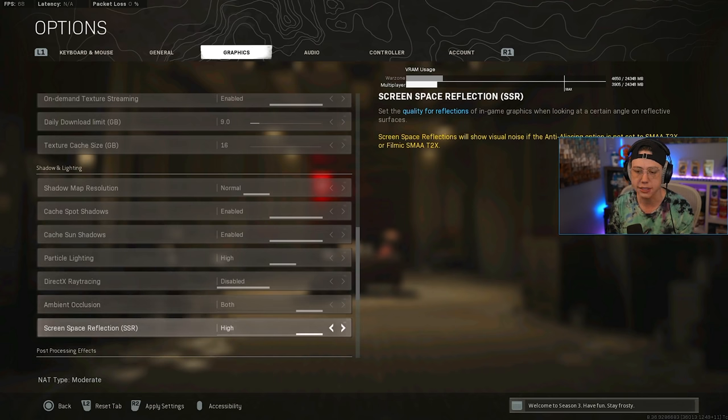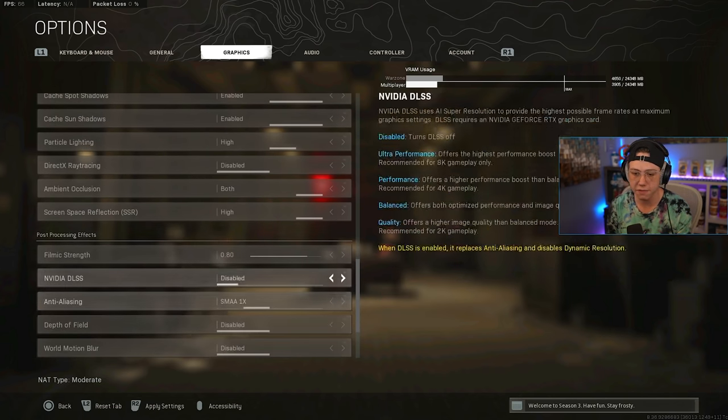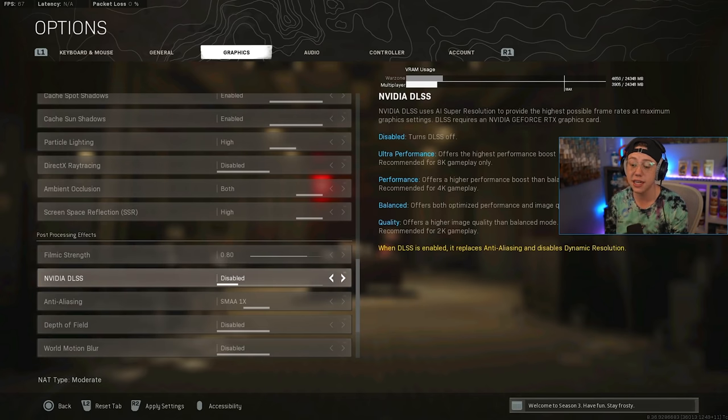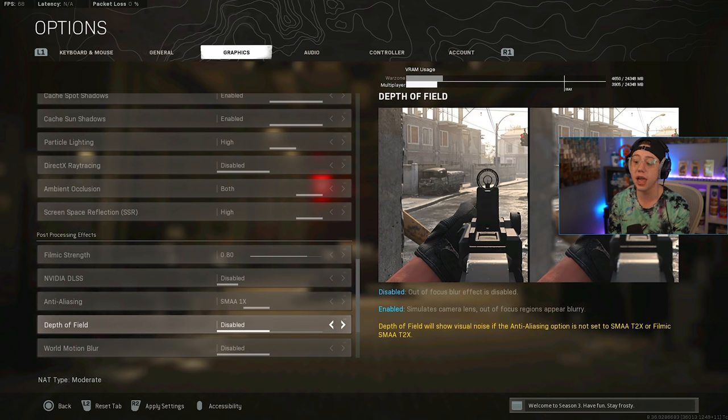Ambient occlusion I have on Both — it makes things look a bit more crisp and stand out better. Screen space reflection is on High. For filament strength, I have it at 0.80. I tried turning it all the way to zero but my iron sights didn't look as clear, so I bumped it back up. DLSS I have disabled — it affects your reticles and aim alignment. I play on 1080p so it doesn't help me regardless. If you're on 4K or 1440p, wait until Raven fixes it — expected around Season 4.